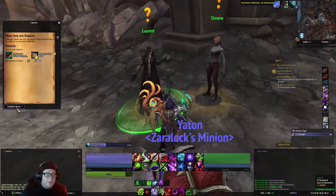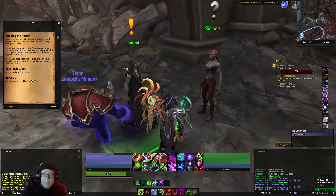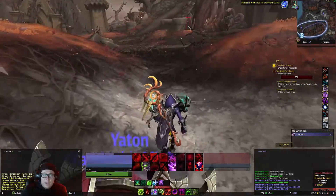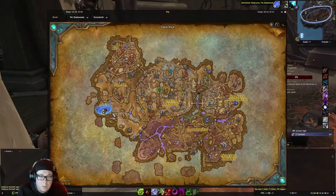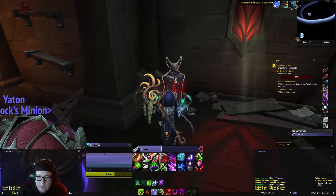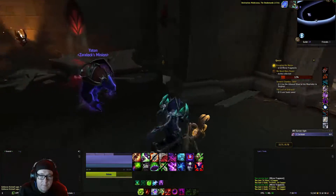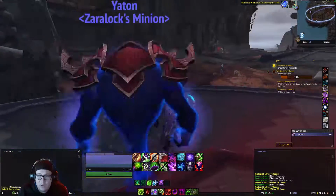We need to kill 10 of these Ashen Raventers and also free five outcasts by clicking on the mirrors. After you've done all that, come back to Laurent, turn in his quest, turn in Simone's quest, and then pick up both of their quests. From here, we're going to make our way up here and kill the Venthyr.